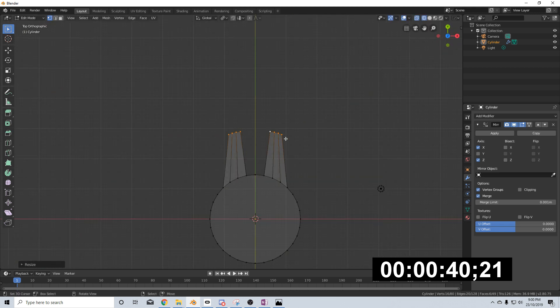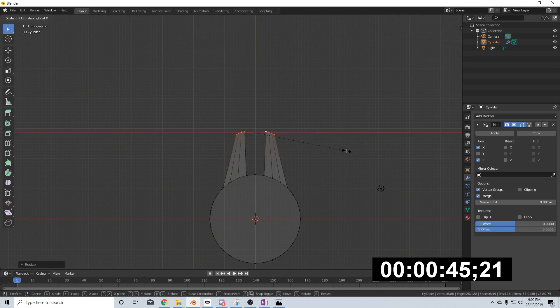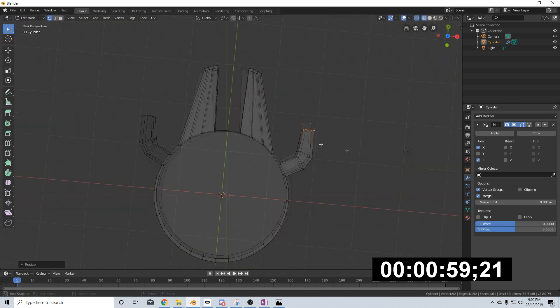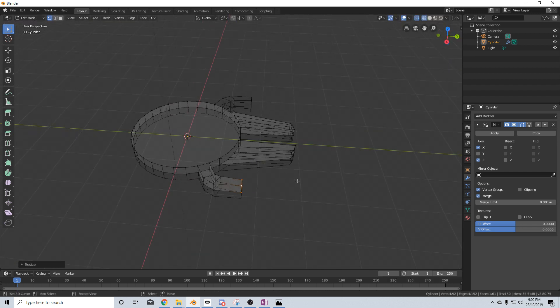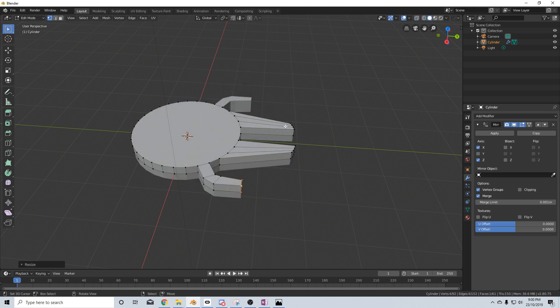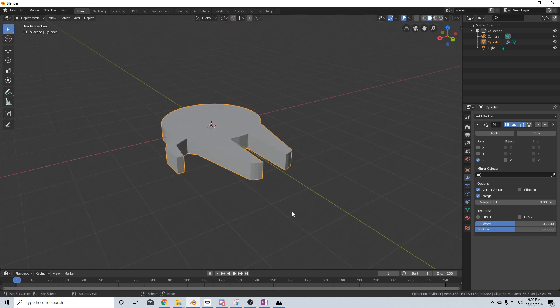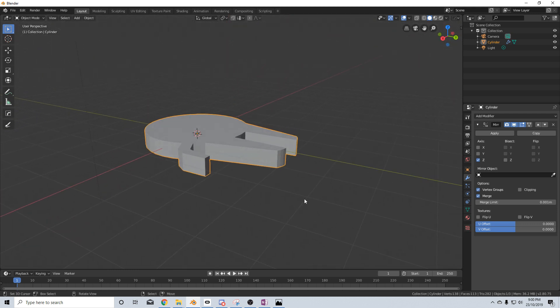20 seconds remaining. Oh my goodness. Change this back into median point. Box select. Oh my goodness. Extrude. What are you doing? Oh no. I got the mirror modifier on — I'm just going to turn that off. There we go. Alright, that's what we got in one minute.